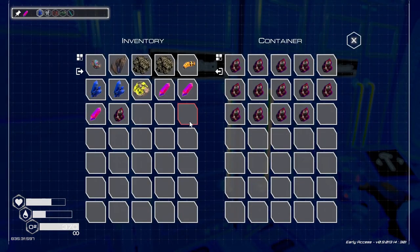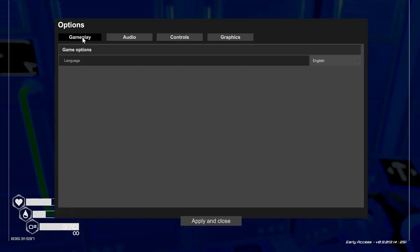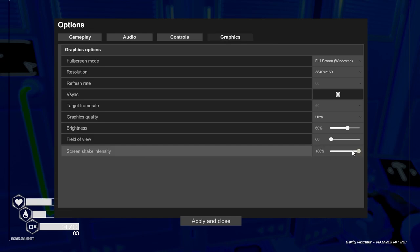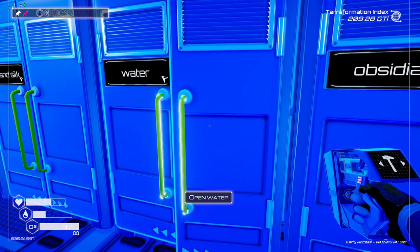I would just turn off the storm if I could. I wonder if we can. Options - screen shake. Maybe that'll help, because when the screen's shaking it seems to be when it's getting its most lag. Okay, we'll try that. Still getting lag.